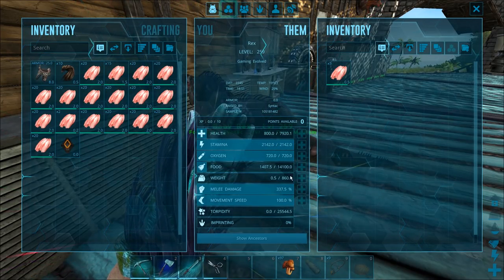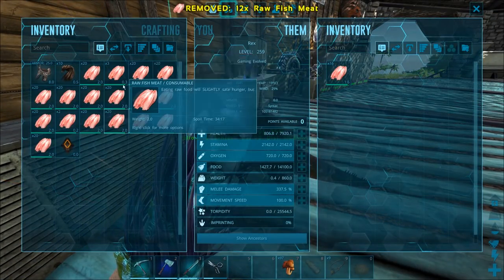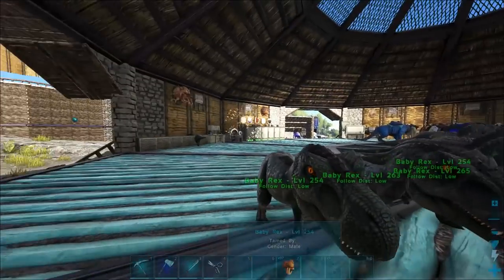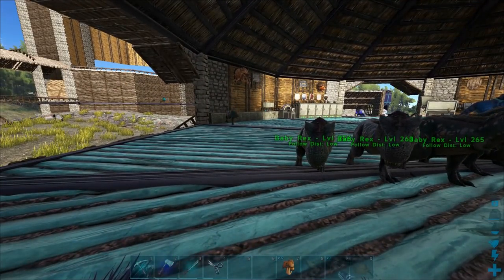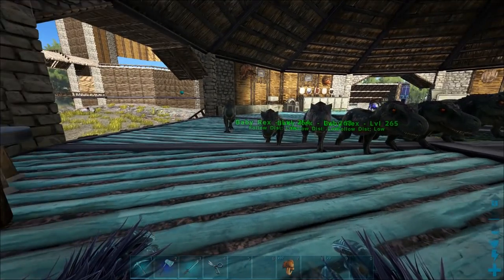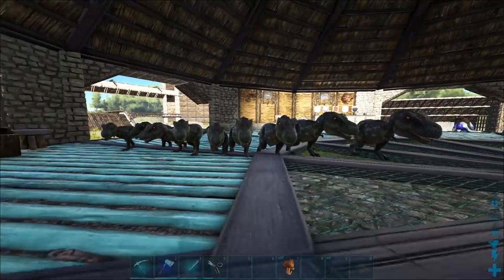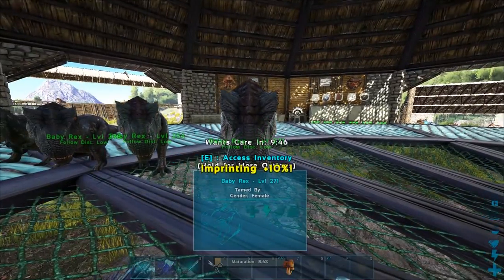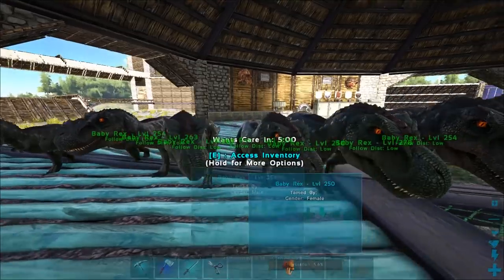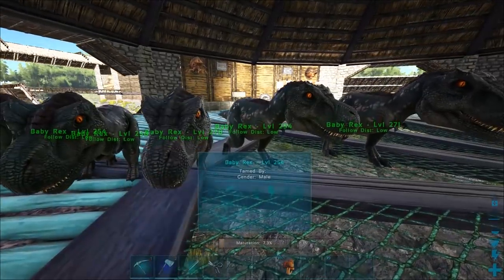Last Rex — we got seven percent on this egg. Please, I want a mutation — a giant orange Rex would be amazing. No mutation. Less health, 337. It's a female though, so we've got three females and six males. I would like quite a few females to keep breeding, because I probably want more than 20 Rexes — I'm going to lose some in the arena.